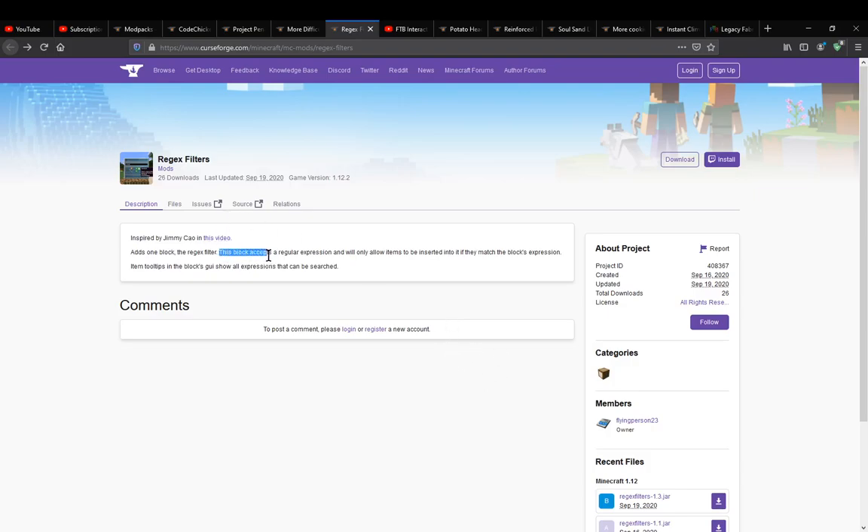Otherwise, it accepts a regular expression and will only allow items into the insert. So I assume you can use this as a buffer, maybe besides just searching for what's what rather than actually sending stuff there. It's just a buffer of items like how hoppers can have things sort of stuck in them — going "I'm just gonna keep a bit here on the pipe and then it'll eventually send into the chest" — and try to match the expression. So that's my guess of how you can use it.